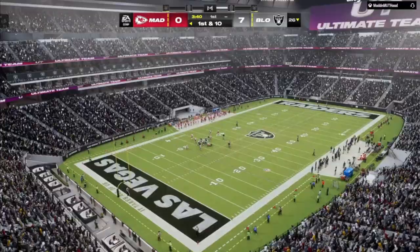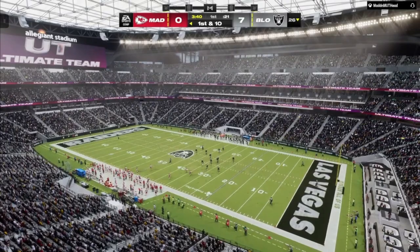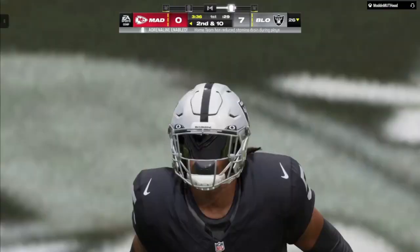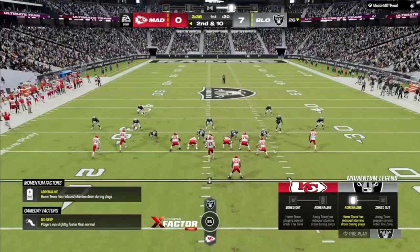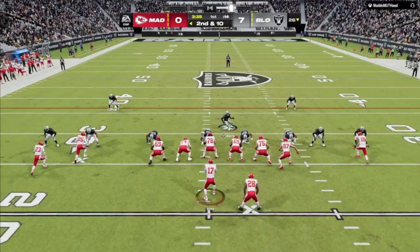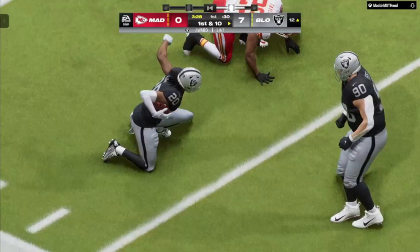Now we're on defense with the new JC Jackson card. I'm going to be running a lot of blitz man schemes, so hopefully we can see how good he is. He shouldn't be the one blitzing — he should be the one guarding. He is 5'10 so he's not as tall, but we also picked up Tremont Jones too. Okay, he's lined up on the right side — and we definitely got a pick over here. Now we're back on offense.